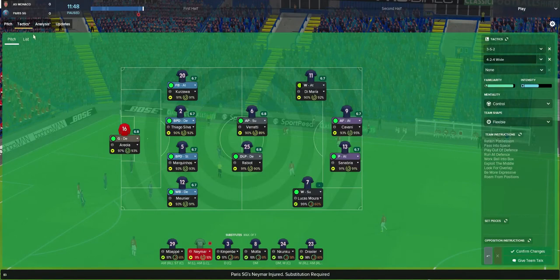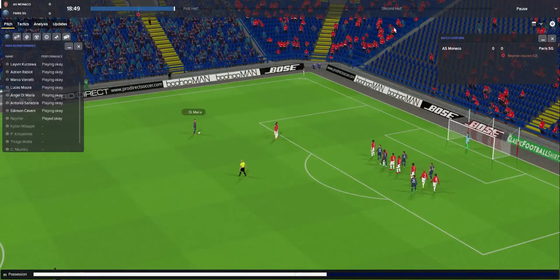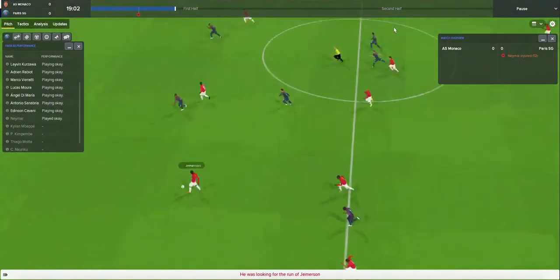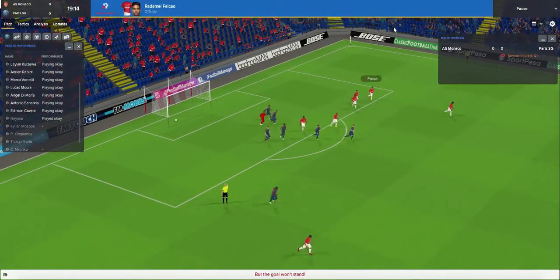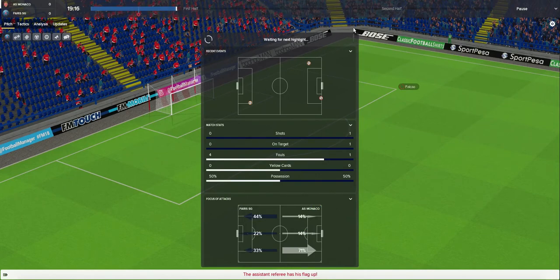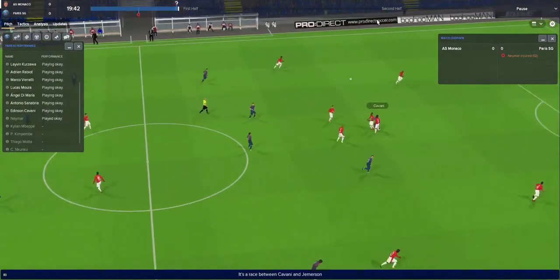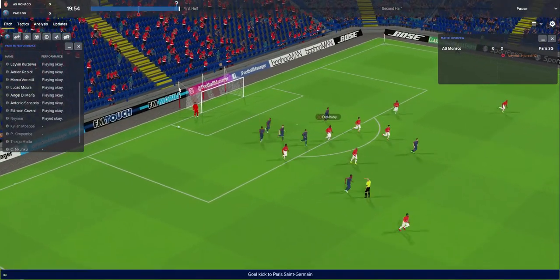It's unfortunate that Neymar had to go off injured. Lucas Moura comes on for Neymar — who knows how long he'll be injured for. Potential foot injury, so maybe a broken ankle. Monaco are on the attack. Falcao is on the break, Lamar gives it to Moutinho. Diacpi through to Falcao — and Monaco get the opening goal, but it's offside! The goal is disallowed. We are in dreamland. Monaco continue to attack; Diacpi gets a shot away but it's just off target.